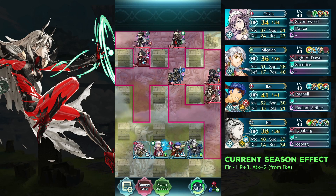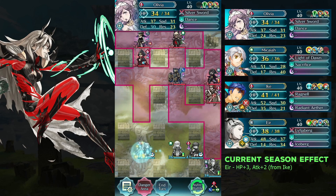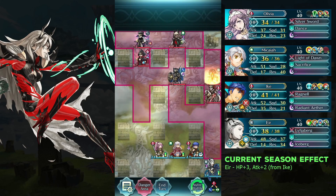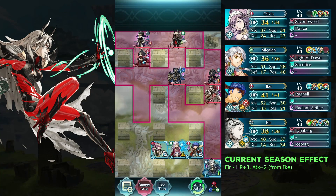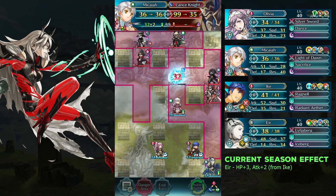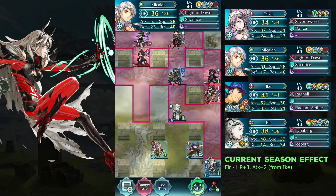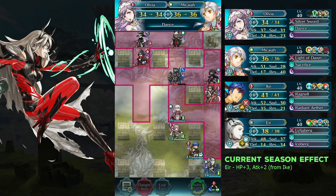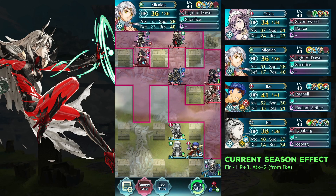Move Eir to the bottom right corner and move others one space to the right. Attack the landslide with Makaya. Dance Makaya and move her back. Defeat the soul fire with Eir and Ike.